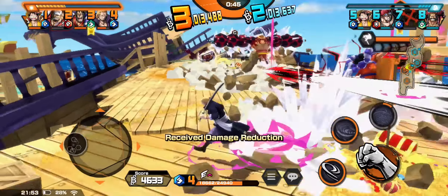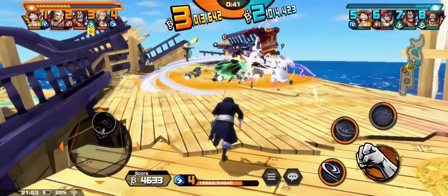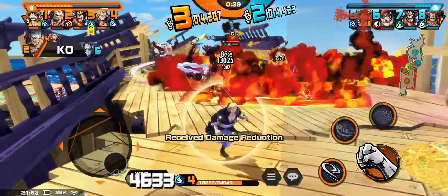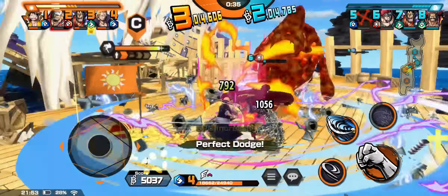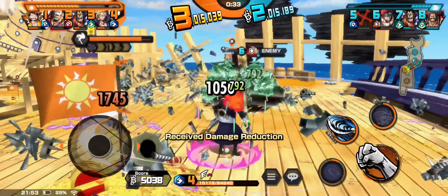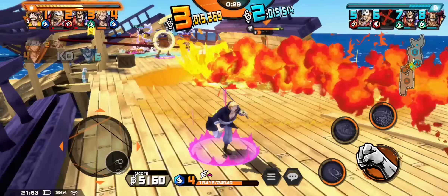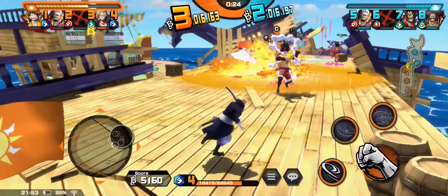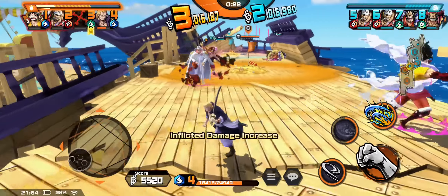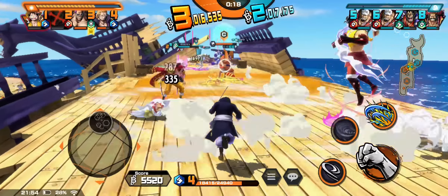Buena skill, muy bien vista. Vamos a esperar ahí. Mi equipo está bastante tryhard — no me gusta cómo se ve. Estos están teniendo muy poca vida todos. Buen perfect dodge, buena skill, recuperamos vida. Perfecto. Vean la vida de mi equipo, chicos — están a nada de morirse, y la verdad es que yo solo no voy a poder aguantar.